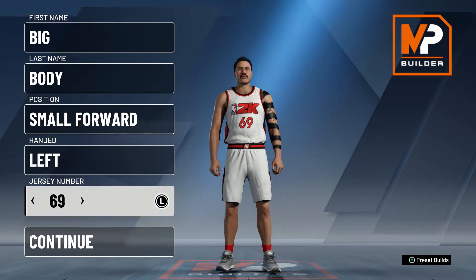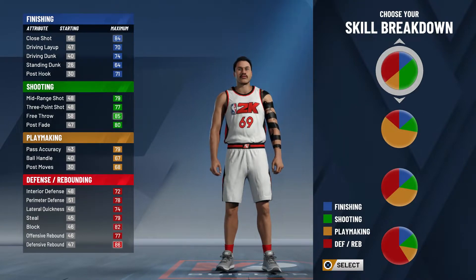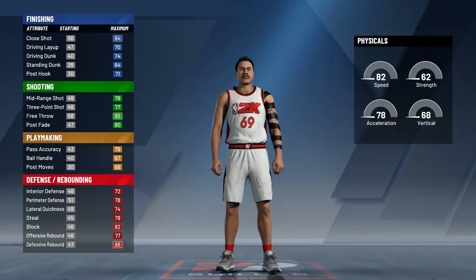For the pie chart, the one we're going for is the red and green one — the lockdown defender slash defending slash shooting pie chart. This is the best one if you're trying to play both defense and offense, shoot the ball and play a good amount of defense. You want to be balanced and unstoppable on both sides, so go with this: half red, half green.